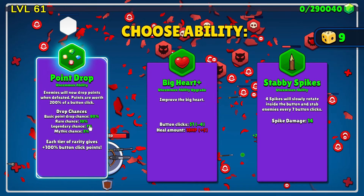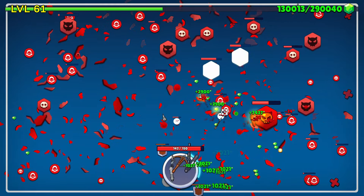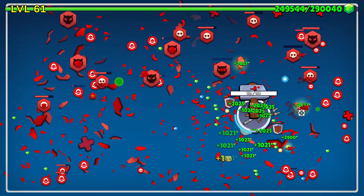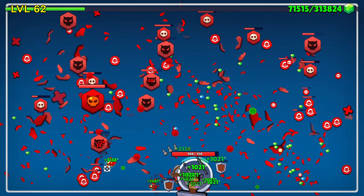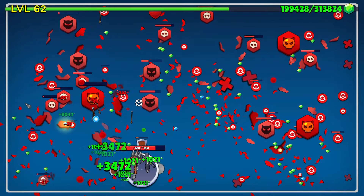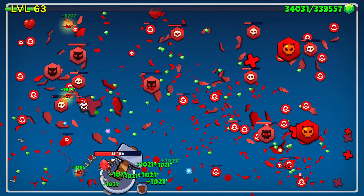A point drop — enemies will now drop points when defeated. Points are worth 200% of a button click. I just need to kind of walk around and hit people. I'll be like a football fan in the 80s. Point drop — there we go. Those point drops are quite nice. I need more automated weaponry. There we go, that's just what I asked for.